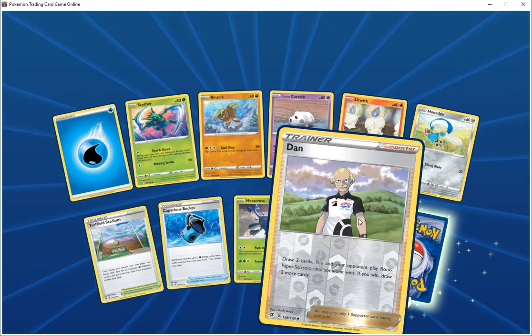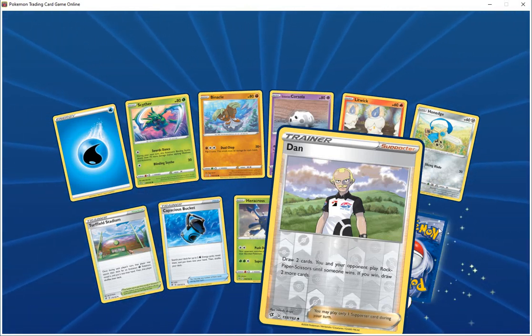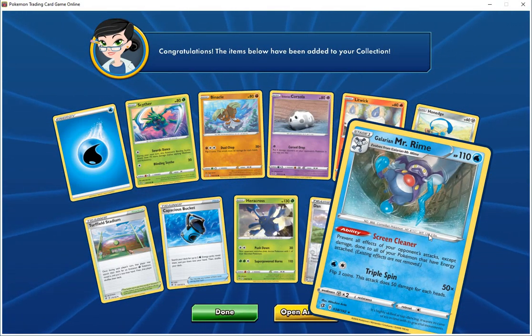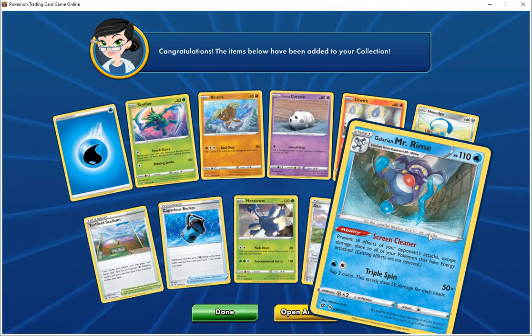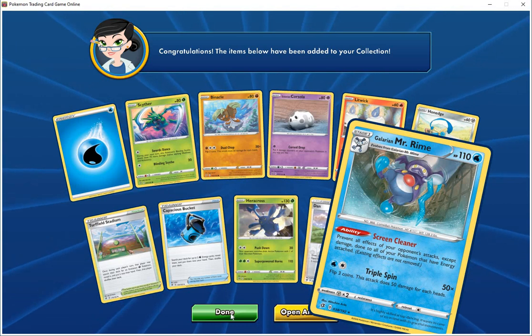Trainer supporter, draw two cards — if your opponent plays rock paper scissors until someone wins, if you win, draw two more cards. Special card is Guardian Mr. Rhyme, 110 HP water, ability screen cleaner — prevent all effects of your opponent's attacks done to all your Pokemon that have energy attached. Existing effects are not removed. Tackle spin 50 times — flip three coins, does 50 damage for each heads.